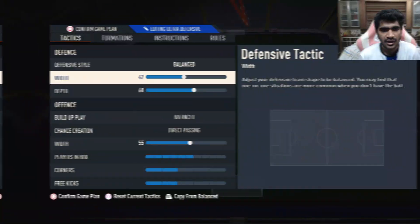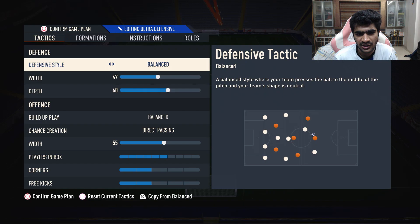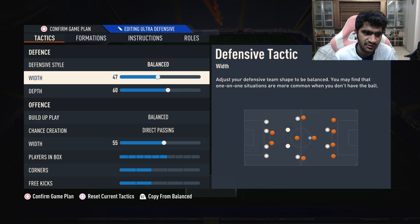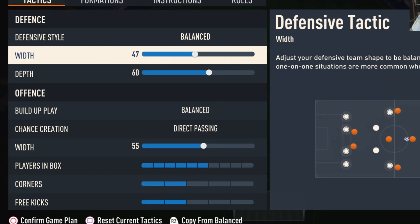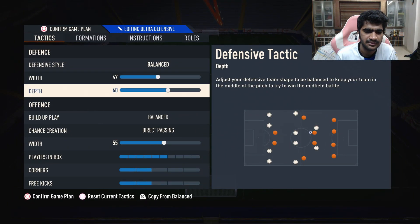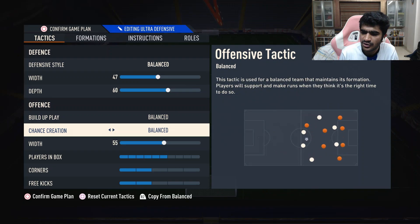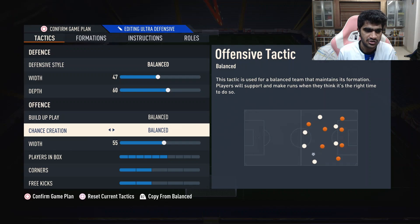So let's start off with the custom tactics. Very balanced — I want this to be not so far away from what the default settings are. The width is going to be high, 47, a little less than 50. Depth is going to be not too high, not too low — 60, I think that's where I found the right balance. Offensive style is going to be on balanced and chance creation is going to be on direct passing. I do use balanced chance creation as well sometimes in the 4-2-3-1, since it's all about manually playing and not relying on the AI to make a run for you.